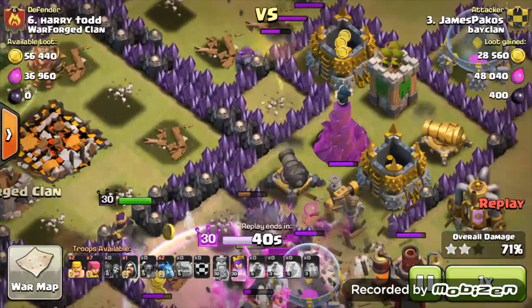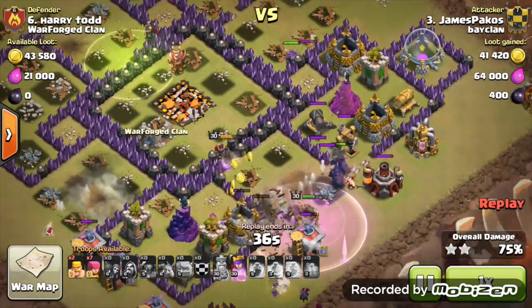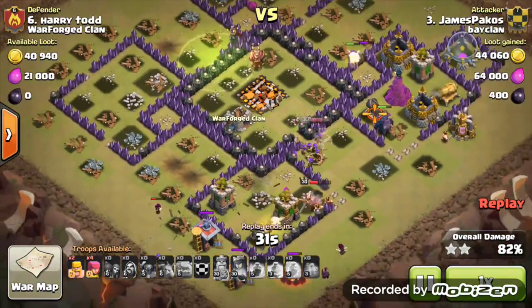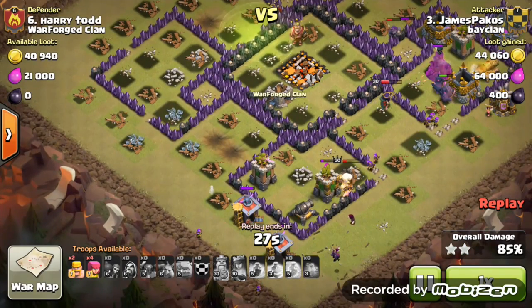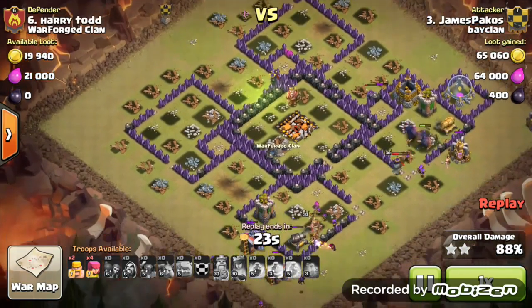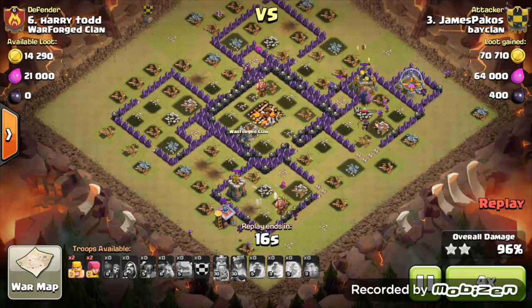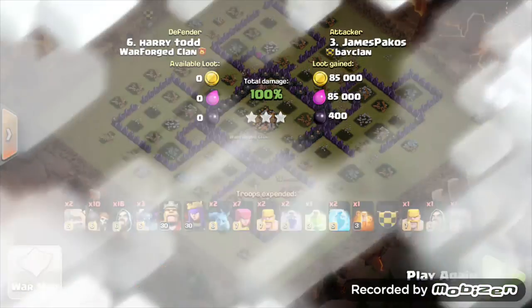This base hasn't got maxed-out defenses — for example, the Archer Tower and Wizard Tower are Town Hall 8 and 9 standard, and that Archer Tower might even be Town Hall 7 standard. But still, three-starring a max Town Hall 10 by knowing how to filter those troops through brilliantly — that's what made this a three-star, and a brilliant attack from James Peckers.